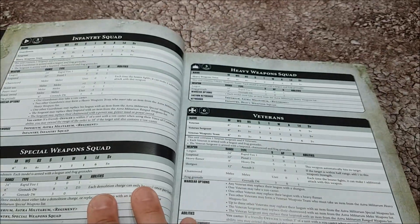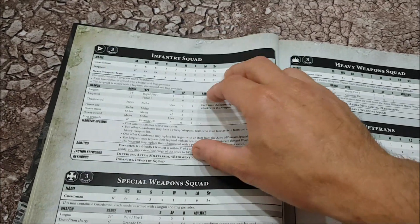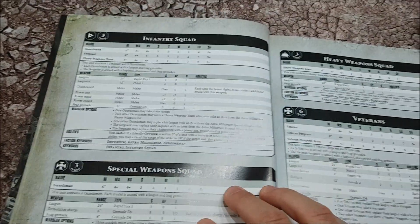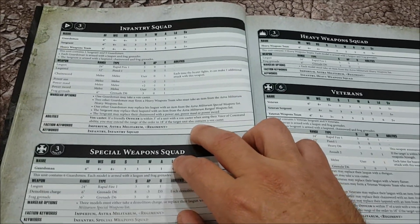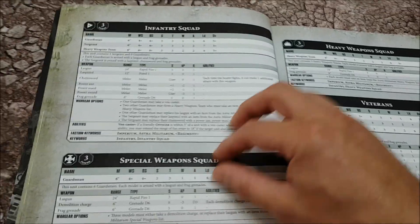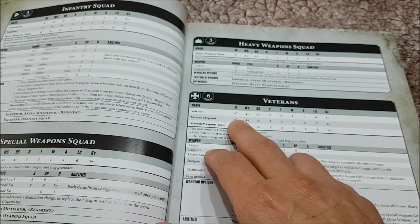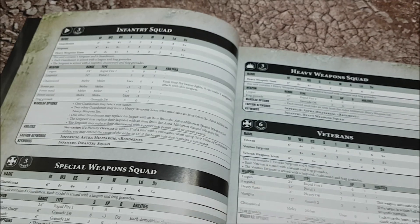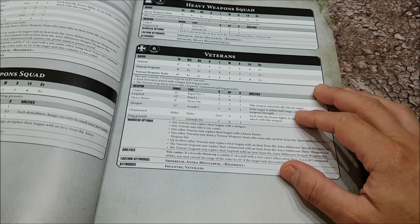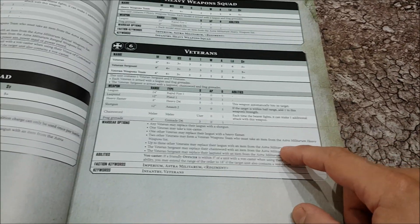Interestingly, infantry squads just come in units of 10 now - 10 models, so no ability to blob up anymore. A Voxcaster increases order range to 18 inches rather than the standard six. No mass blobs of 50 guardsmen anymore. Infantry veterans move six inches, just as fast as Space Marines on the battlefield. The veterans have no more demo vets or carapace vets - they have an increased ballistic skill and can take extra guns as normal.